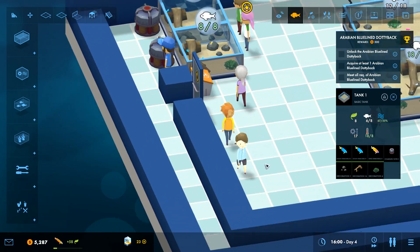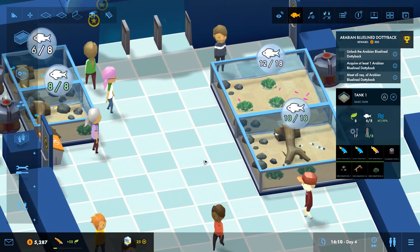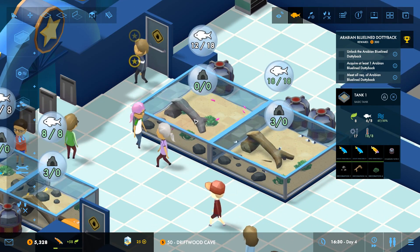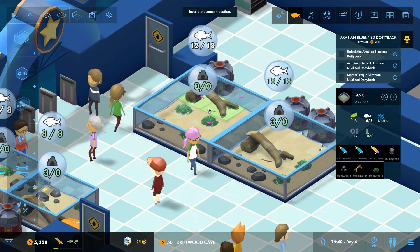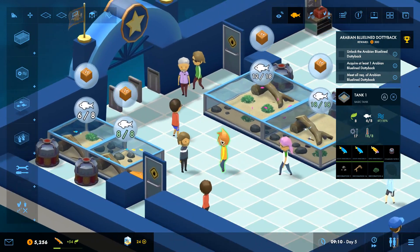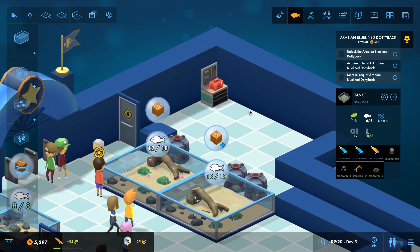Looks like we're doing rather good — lots of people coming in, fish seem happy. These guys don't have driftwood; we should put driftwood in every tank to keep everybody happy. We can't stack them though, that's too bad. Day five and we already have four tanks set up — we're doing pretty good.